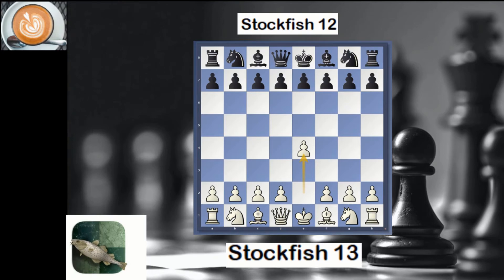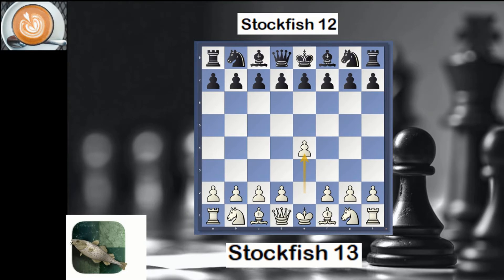In a previous video I explained Stockfish 13, how to use it, and I made a benchmarking match versus Stockfish 12. Here I'm going to go over game one — Stockfish 13 with white against the previous version. I set up an opening position and chose a Sicilian Dragon because I wanted to see the tactical possibilities and how Stockfish 13 would eventually be better. Here in this position the engines are on their own with no more opening book.